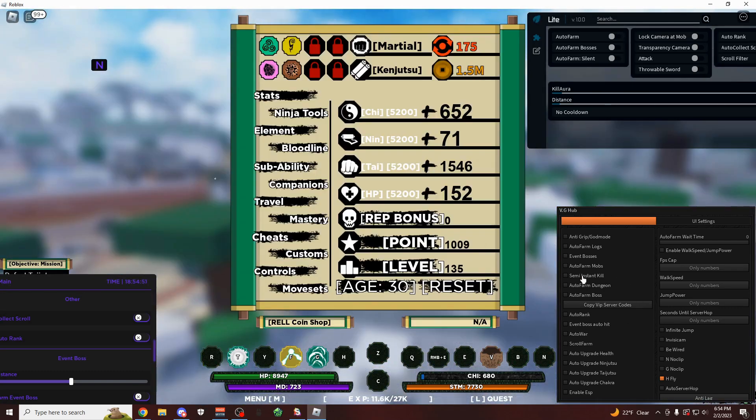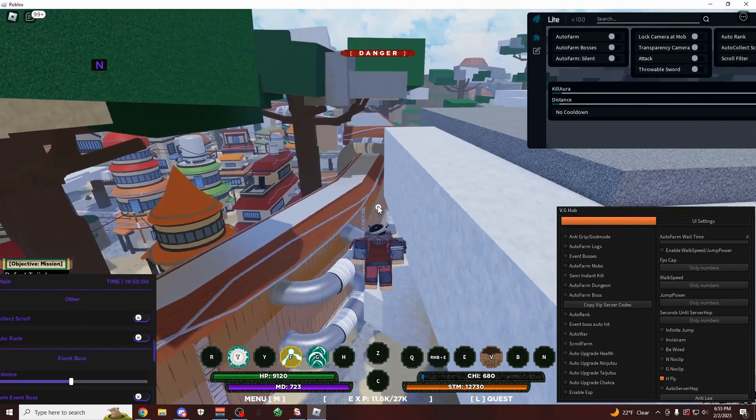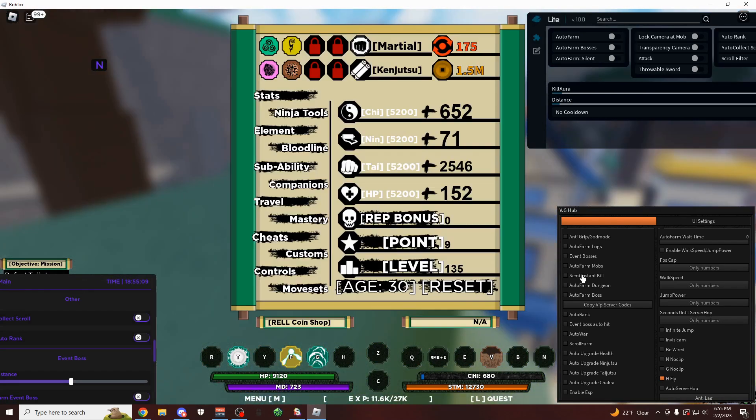If I come over here, you can also do semi instant kill, which might seem intriguing. But I definitely recommend you don't do it because sometimes I get kicked for doing that, and I'm not going to show you because I don't want to get kicked from the game. But I think if you have low damage output, then it's not going to kick you because it doesn't actually notice that you're using it.